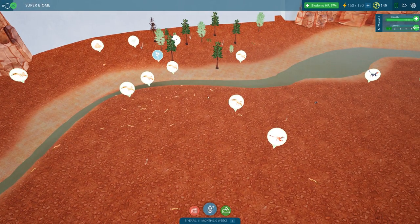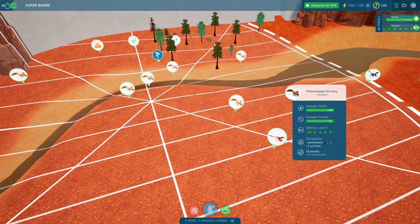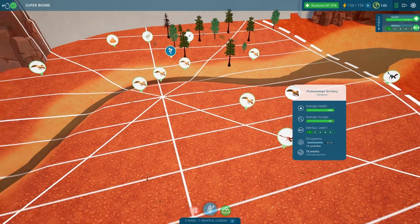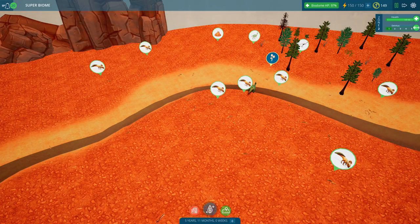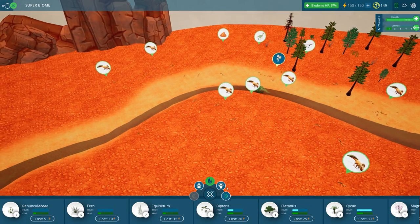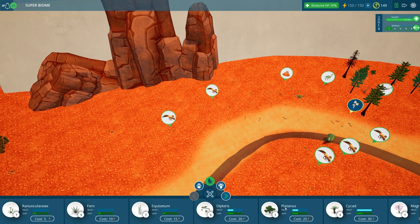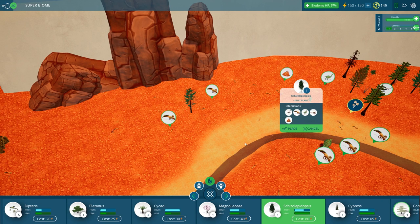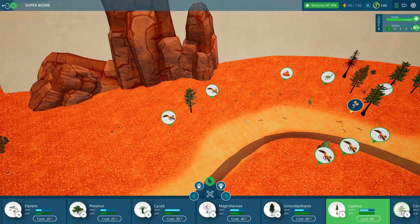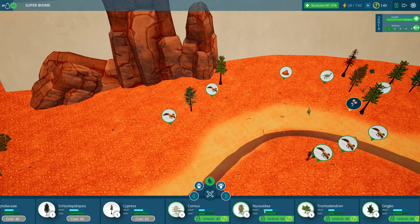We're back, and three months of in-game time has passed since we last played. We've got a lot of these protoceratops which have gone ahead and just eaten everything. So we need to go ahead and place some plants, we can introduce some carnivores, and I also want to introduce a larger carnivore sometime today. I'm going to make sure our herbivore population is doing well before we introduce anything new into the ecosystem.